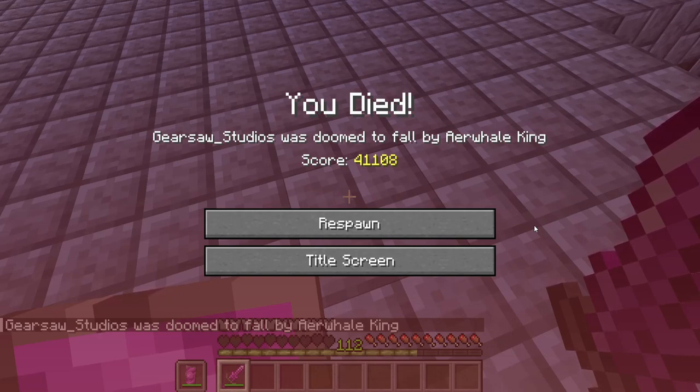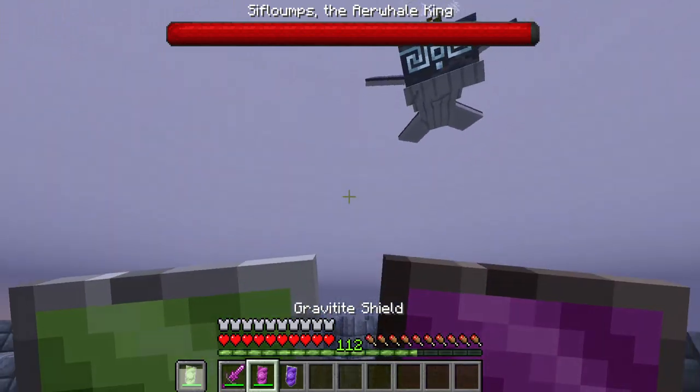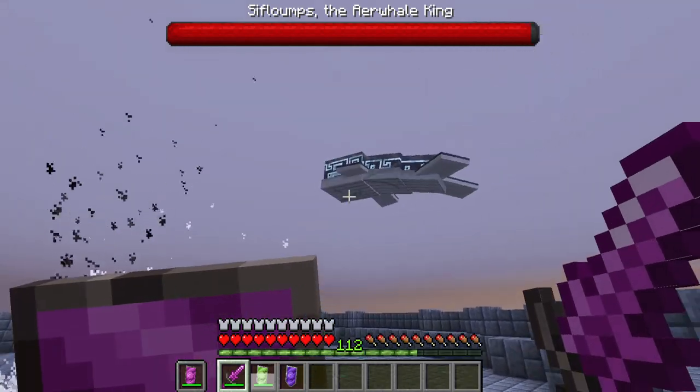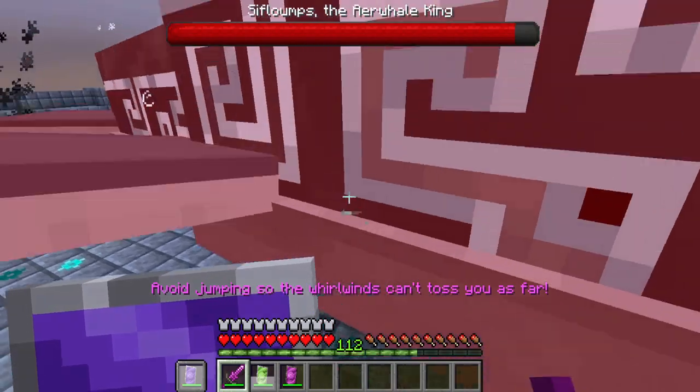The air whale king will bypass your shield a lot of the time due to the fact that it inflicts a very long cooldown. However, the Gravitite shield is exempt from this, so make sure to bring yourself a Gravitite shield to this battle. For this fight, when it goes onto the ground, start attacking it — it's invincible otherwise. While you can do this fight with other shields, the Gravitite shield is the best one for this.